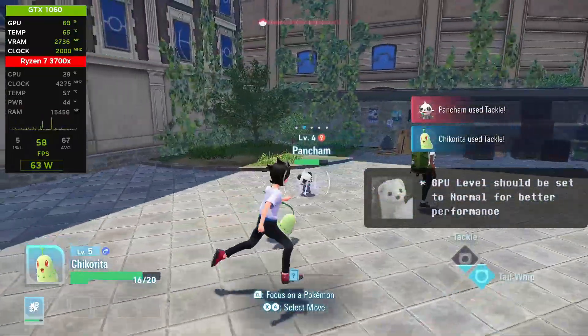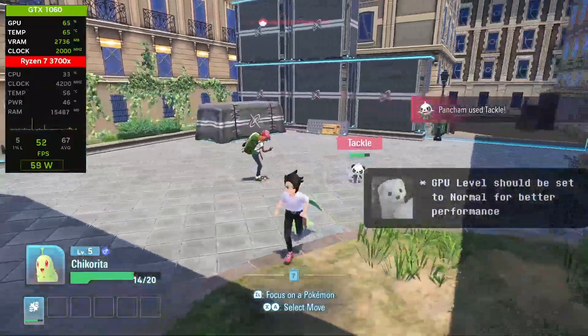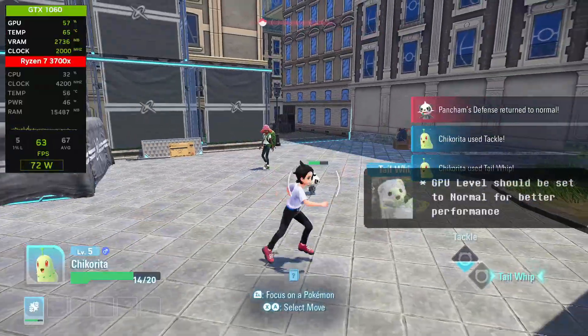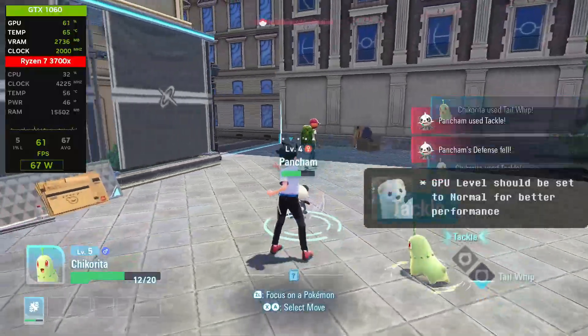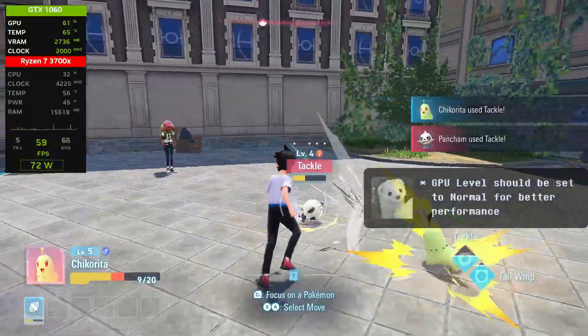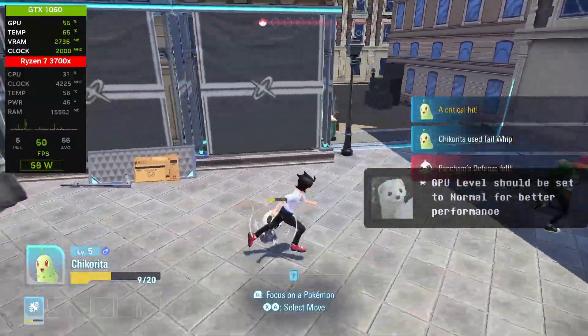For the GPU level section, I strongly recommend keeping it on normal. However, if you have a more powerful GPU — like an RTX 2000 series or AMD 5000 series and above — you can set it to high for better accuracy and fewer bugs or glitches. This may come at a performance cost, although in my tests I didn't experience any drops.